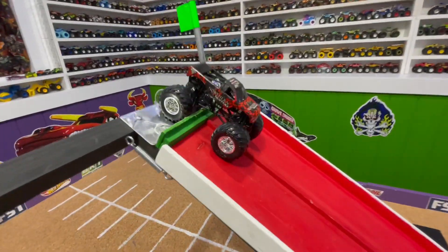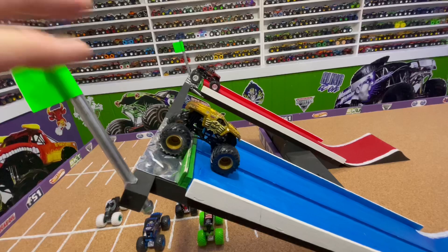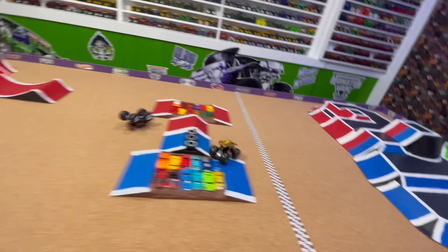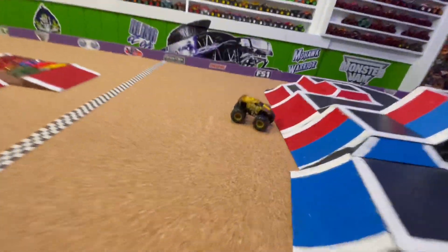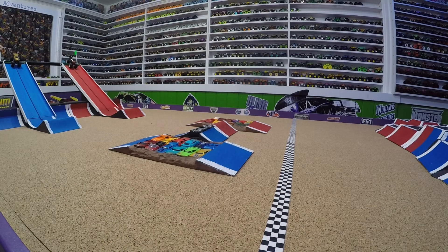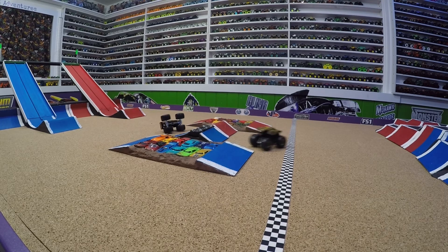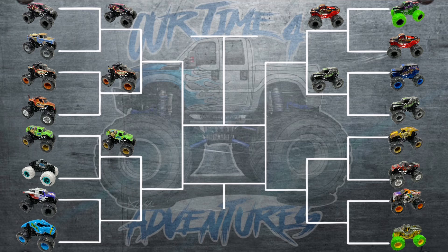We have Golden Max D taking on Northern Nightmare. Golden Max D gets the holeshot out of the gate, first to the jump. Northern Nightmare lands on one wheel, can't hold it, and crashes — easy win for Golden Max D. In slow-mo, Max D is just quicker coming right out of the gate and down the ramp, huge air, while Northern Nightmare lands on one wheel, tries to save it, and just crashes. Max D up over the crush cars nice and smooth for the win.